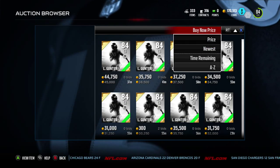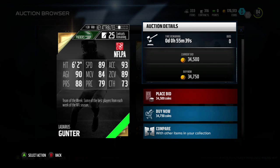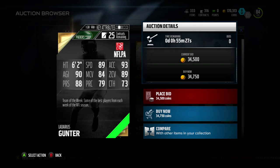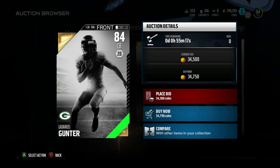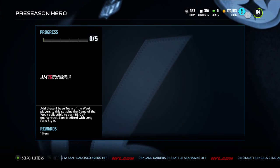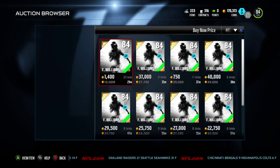Next is Ladarius Gunter — the name sounds familiar but I don't think I've heard of this guy. He's on the Packers. He had six pass breakups, a pick, and only about five catches — pretty good. He's an 84 overall: 89 speed, 93 acceleration, 90 agility, a fast corner. 84 man, 89 zone, 88 press — that's a good stat — 79 play recognition, and 73 catch. Good in coverage: 89 zone, fast, good press. Can't ask for much more at this stage of Madden.